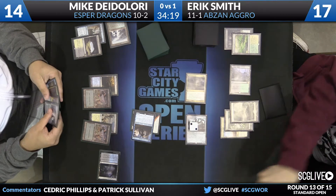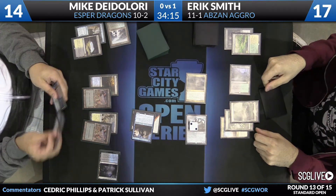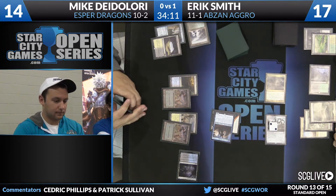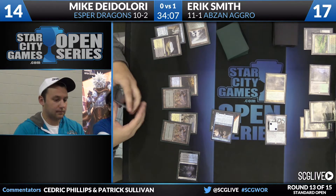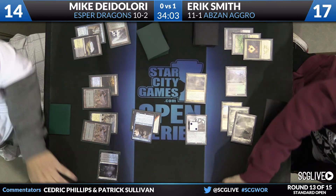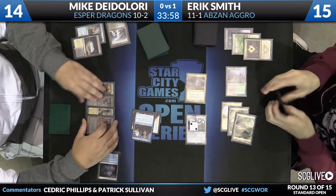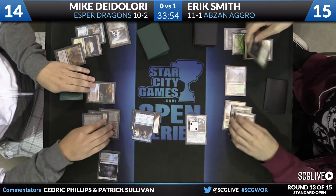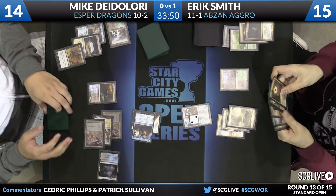Caves — discard. Dismal Backwater the land — DeLaurie will gain a life. DeLaurie passes the turn back. Here's Abzan Charm — Smith will pay two to draw two. Abzan Charm and Den Protector are the draws. Really good set of cards, playing for a long game. Hero's Downfall going to take care of Fleecemane Lion while Smith is tapped out — smart play by DeLaurie. Well, this does give a window for Smith to hammer in with a four-mana spell. The shields are down to Disdainful Stroke.